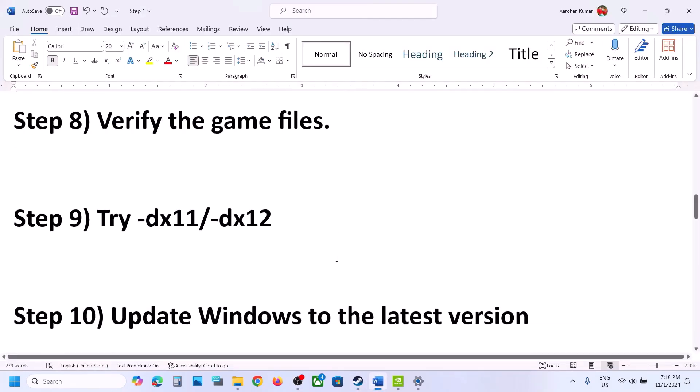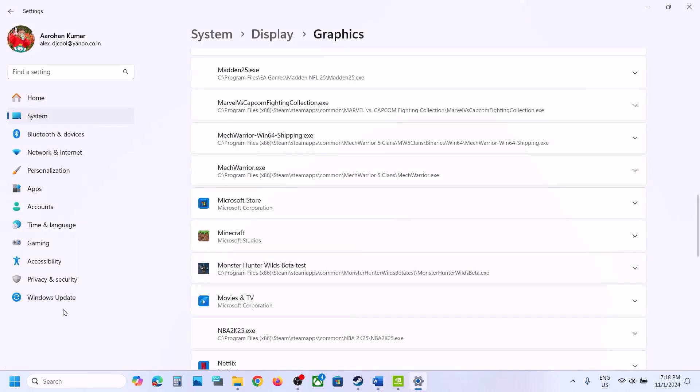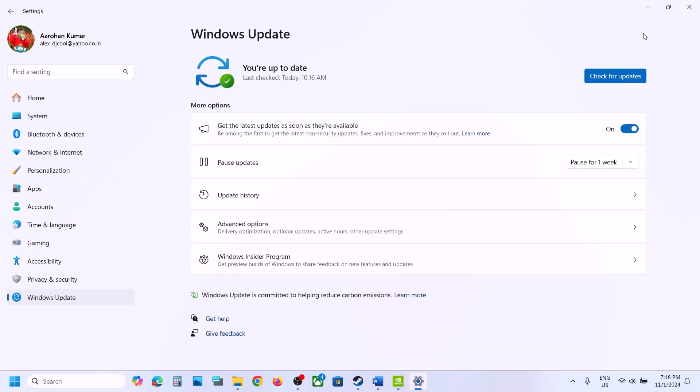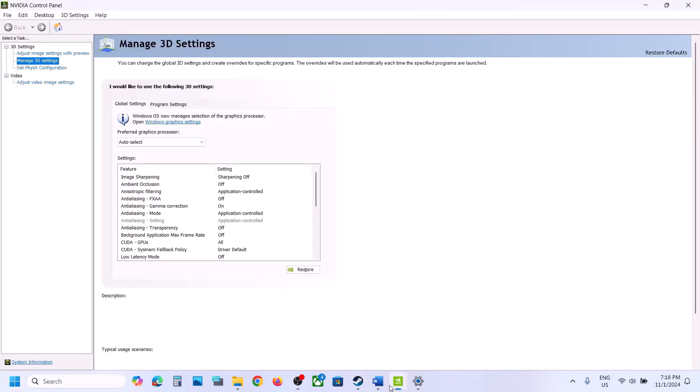The next step is to update Windows to the latest version — this is important. Open Windows Settings, go to Windows Update (or Update and Security), and click Check for Updates. Once all updates are installed, restart your computer, and after the system restart launch the game and check.